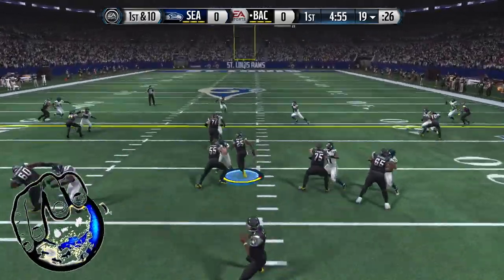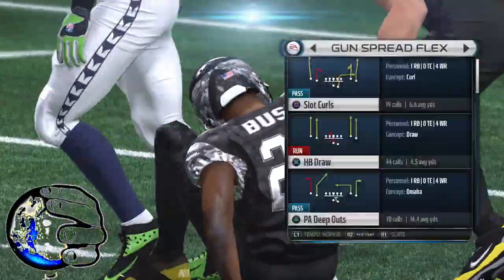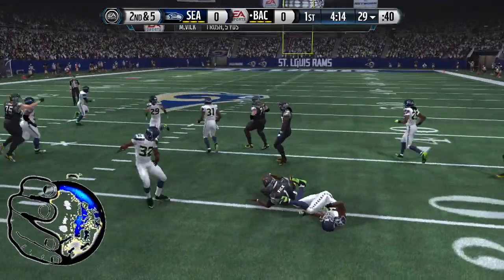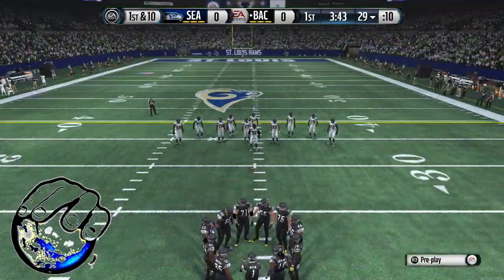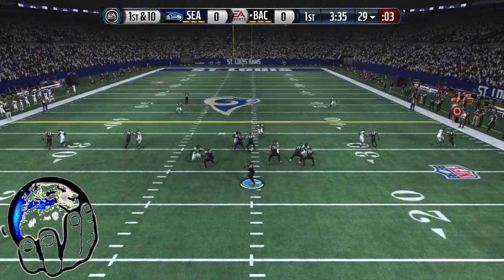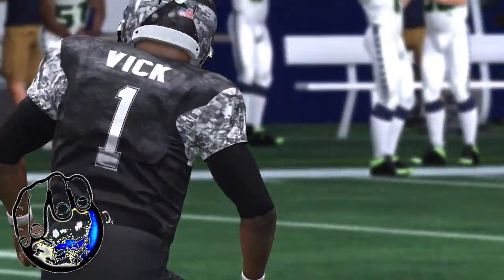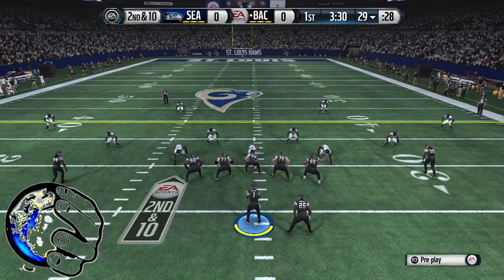We're gonna run a draw here and chew some clock. This is supposed to be the hardest challenge so I'm prepared for everything. EA Sports is probably gonna try to do whatever they gotta do but it is what it is. Vick, slide — don't get hit. Good shit! What is that? Oh, Vick, that was a ridiculous throw. Sammy Watkins dropped it.